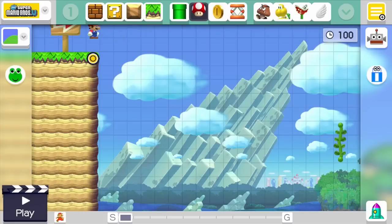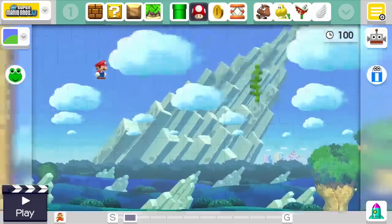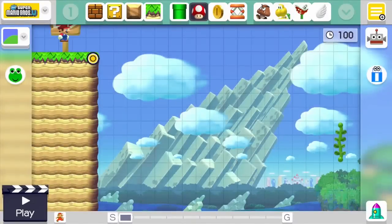Hey everybody, and welcome back to another episode of Super Mario Maker. In the last episode we took on some more of your guys' levels, but in this episode guess what we're doing. We're going to try out my map because basically what happened was I was about to record this earlier, about five minutes ago, and my internet is not working for some reason on my Wii U. So we're going to have to play some offline levels, which kind of stinks because the only offline levels I have are my own.